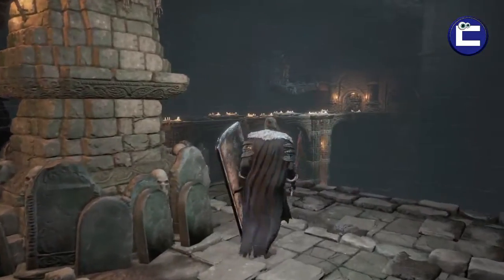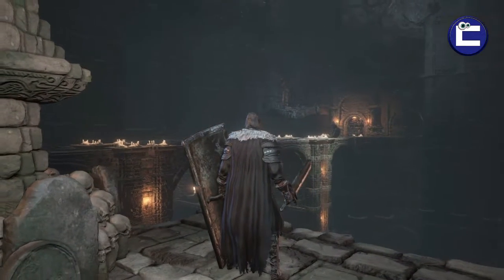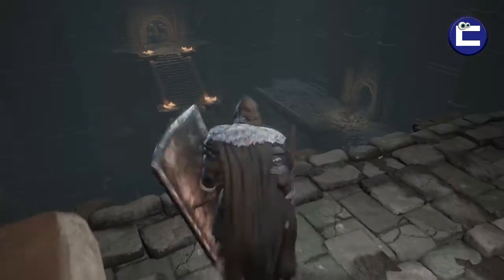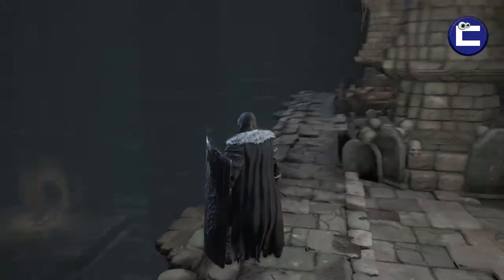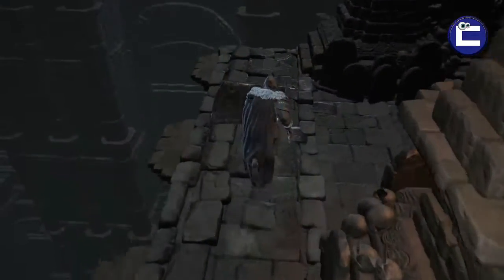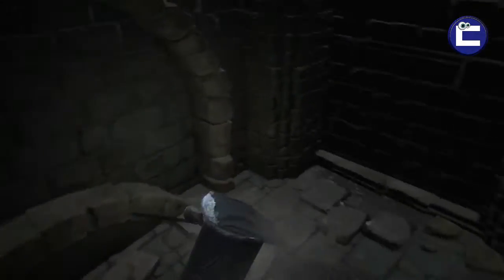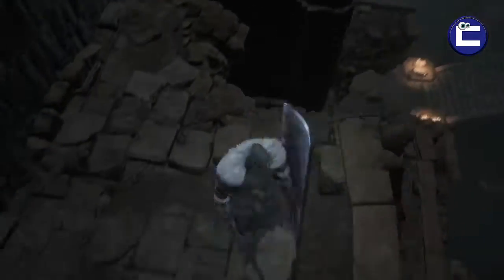When you first come into the Catacombs of Carthus, after completing the Abyss Watcher boss battle, there is actually quite a large bridge here on the left hand side and you've got to go through quite a few pretty tough enemies and some skeletons with bows and arrows firing across at you. But if you run along to the end here, there's actually some little ledges below you that you can drop off, and you can use these ledges to cut out quite a good section.